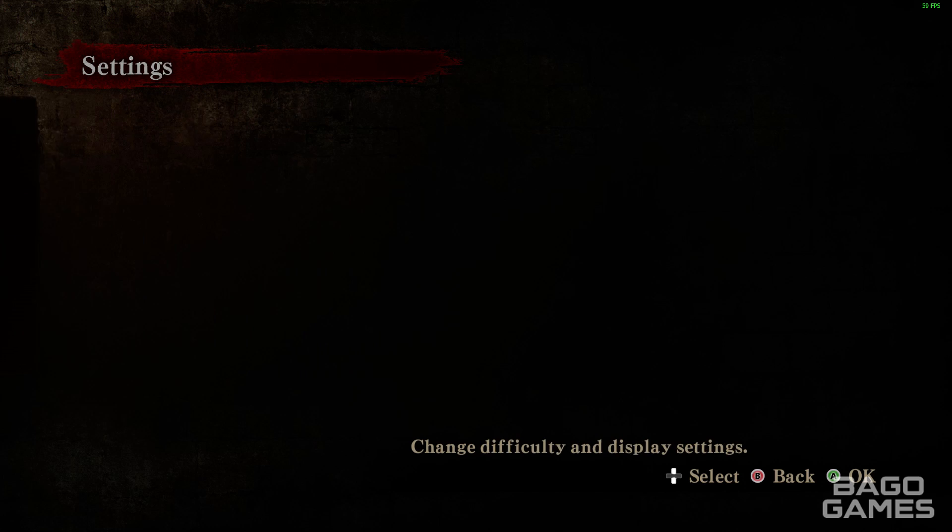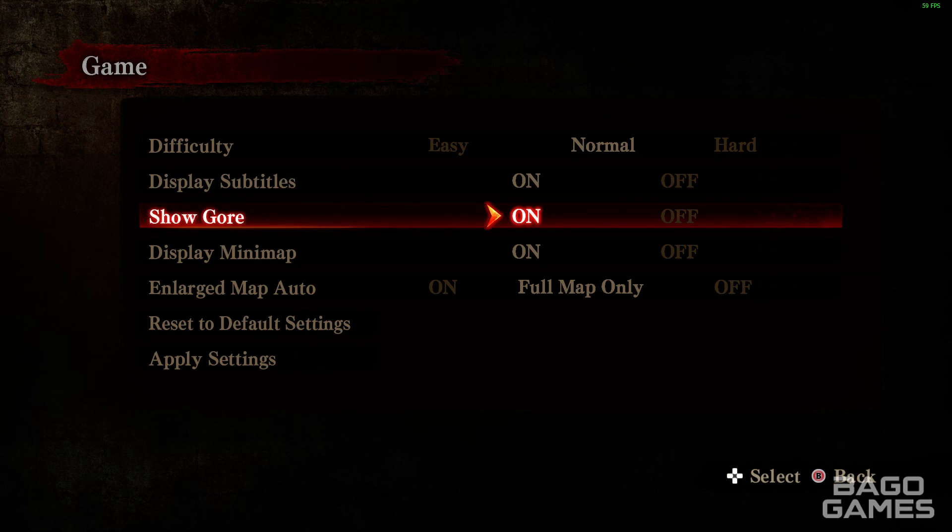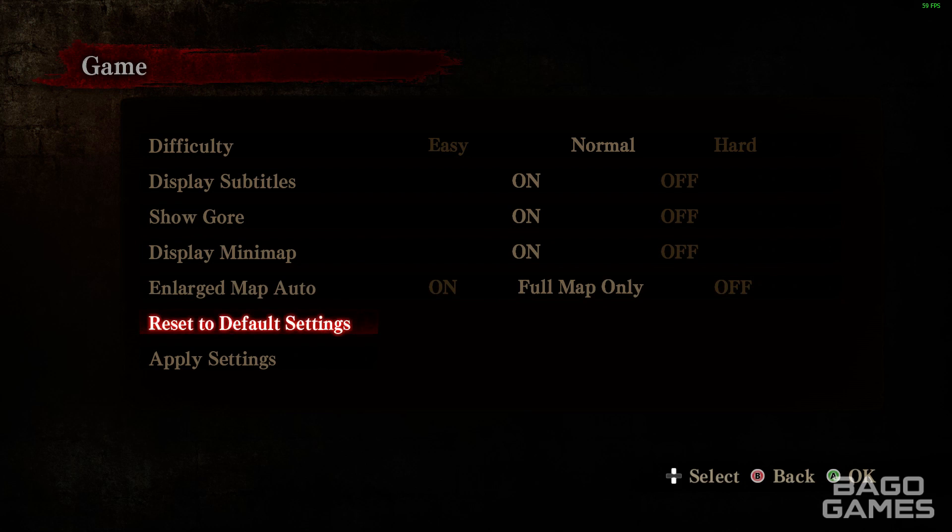At least the settings are there. Under game settings we can turn on subtitles, gore, minimap, and all that sort of stuff as well.